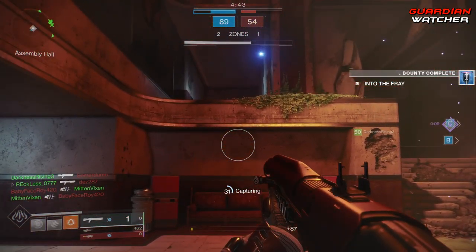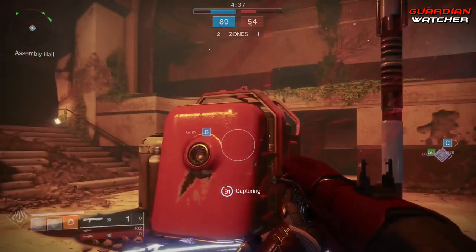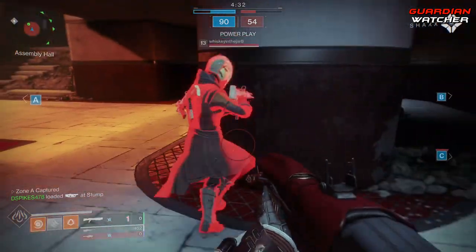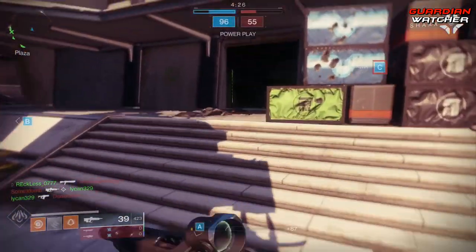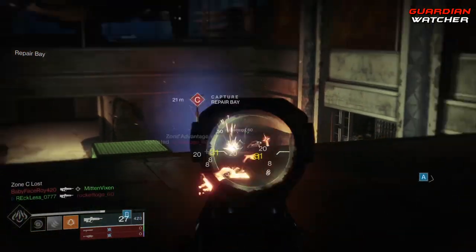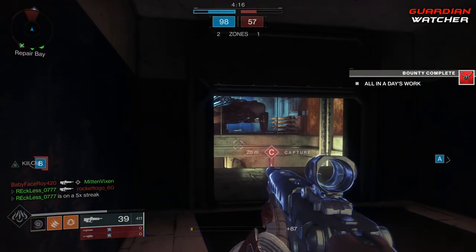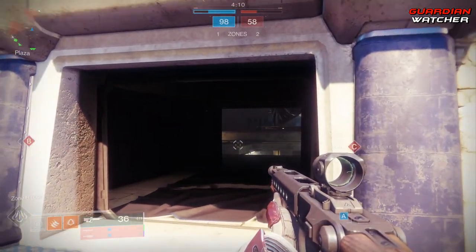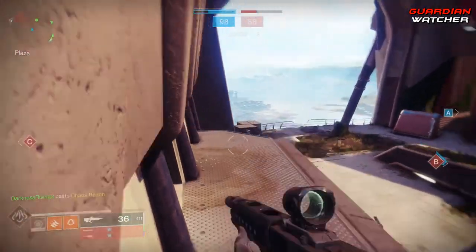The last weapon in the current meta is still awesome, and it is the only weapon from before Forsaken's release, and that is the Aikelo Shotgun. No need for explanations, because many people already know that Trench Barrel is a beast of a perk. For those who don't know what Trench Barrel does: after a successful melee hit, this weapon gains increased damage, accuracy, and handling within stricter damage falloff for a short time. This shotgun is perfect for those who melee-shotgun folks out there in PvP, but it is also good in PvE, especially in the Last Wish Raid — it just melts Kali and all of the other bosses.